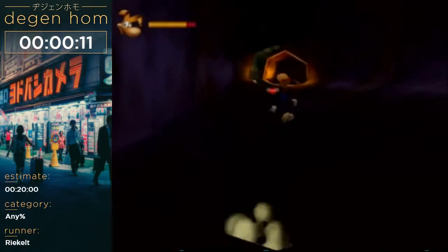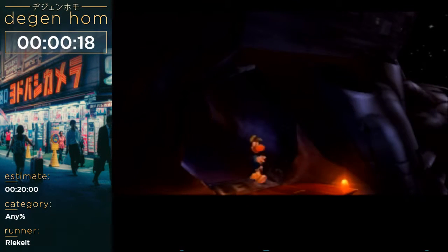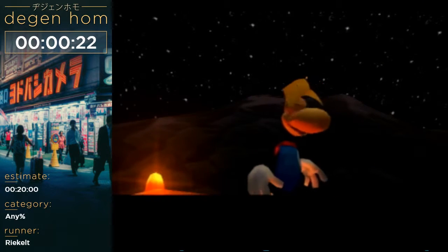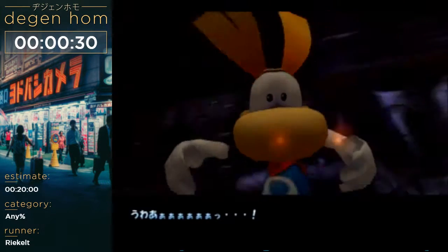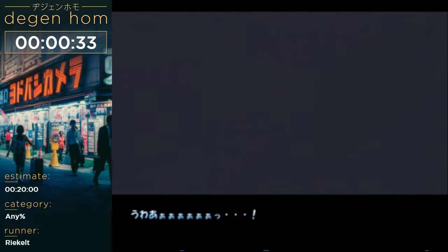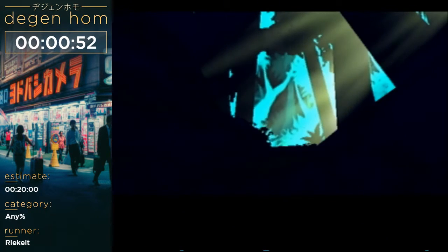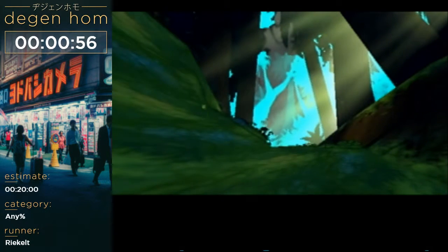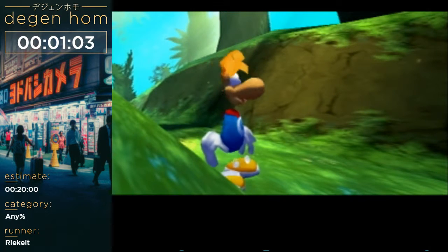We're escaping out of jail. The story is the robot pirates just captured everything, but we're not going to entertain ourselves with the story. We escaped from a prison ship high up in the air. Globox — our fat friend — broke us out and now we're falling towards the earth. The only downside of this run is that it's maybe 50% or more cutscenes and 50% gameplay.